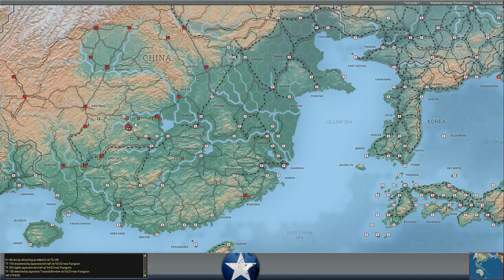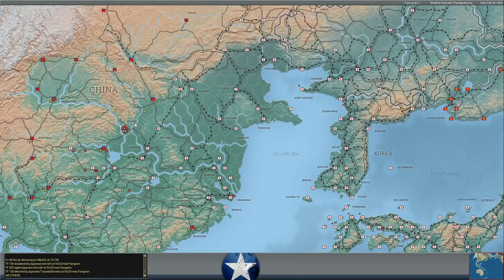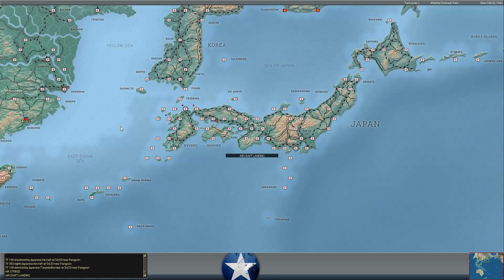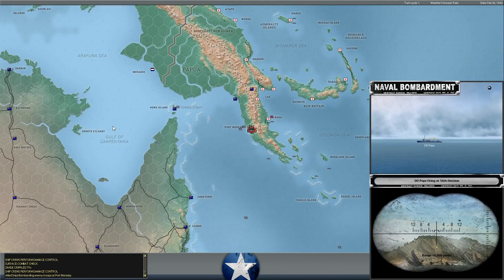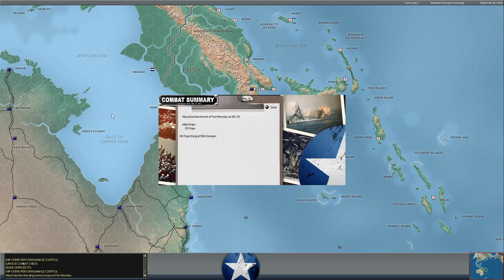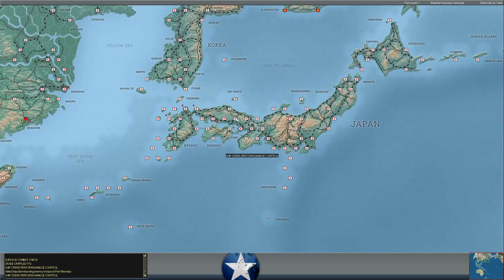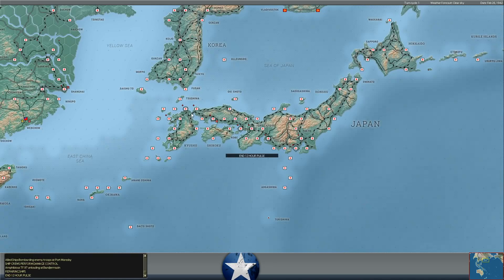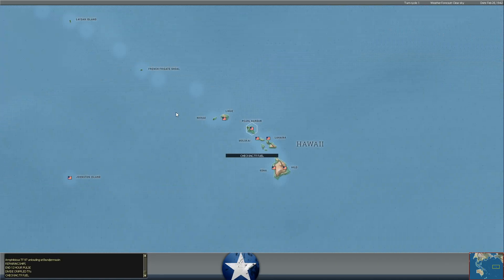I'm sure by 1944 I won't bat an eye at sinking enemy cargo ships. Temporary flooding on the Exeter - repairs are failing. The Destroyer Pope valiantly sails in and launches its 3-inch guns against the Japanese infantry division - no damage. Why are all those ships having temporary repair failures simultaneously?